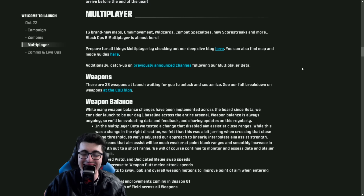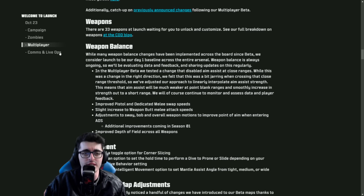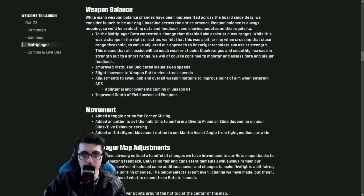Multiplayer features 16 maps at launch with Omni Movement Support, Wild Cards, Combat Specialties, New Score Streaks, and even more. They released quite a few blog guides going through how to play, how to navigate movement, what all the maps are like, weaponry, and so on. 33 weapons at launch. Most importantly when it comes to weapons — the balancing. They heard our feedback following the beta, and they consider launch to be the day one baseline across the entire arsenal. Weapon balance is always ongoing, so they'll be evaluating data and feedback and sharing updates regularly.